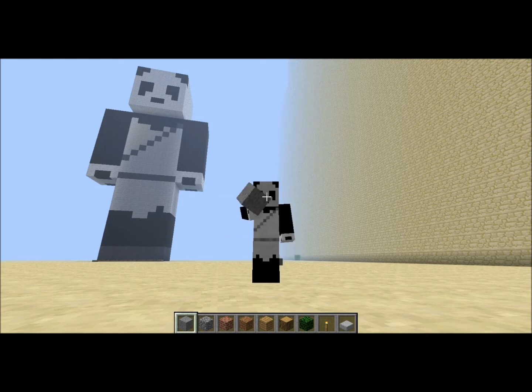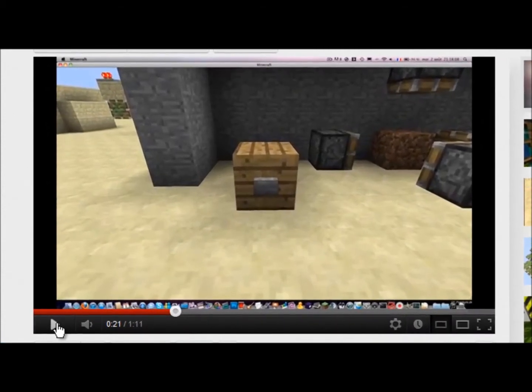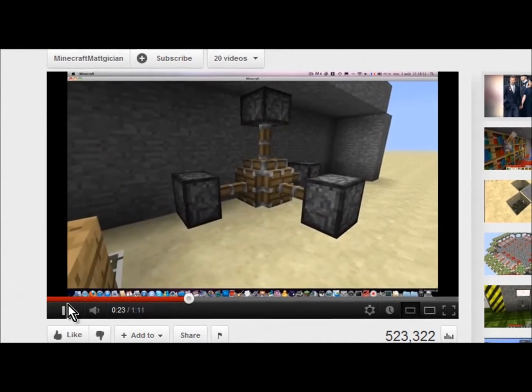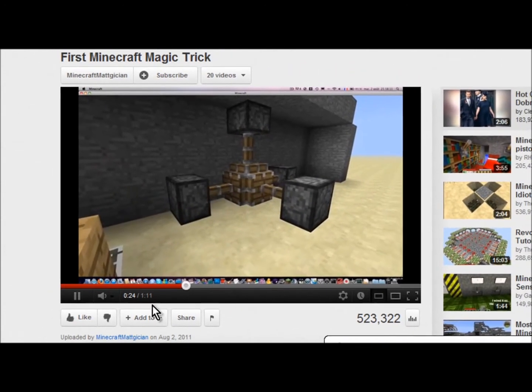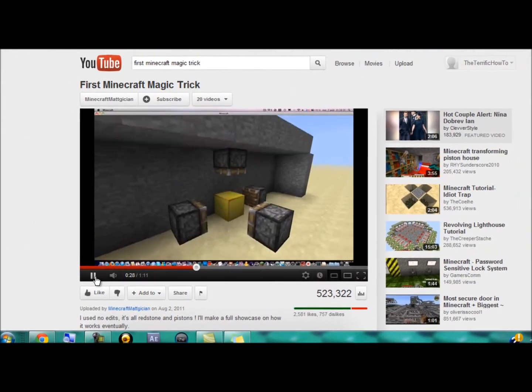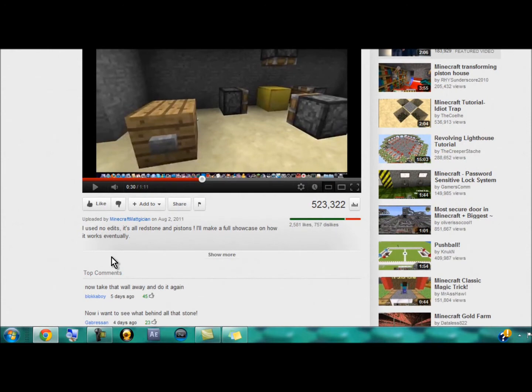Okay, so right now, if you guys ever saw on YouTube the first Minecraft magic trick, I will show you a quick clip of it right here. You can see the pistons extend right here, and when they open up, it turns into gold. Now many people have said in the comments: that's fake, doesn't work, you stopped.